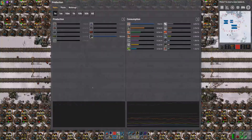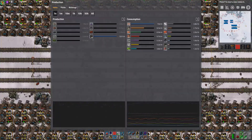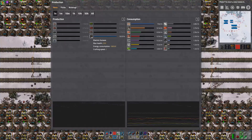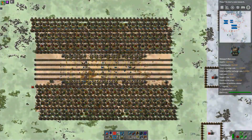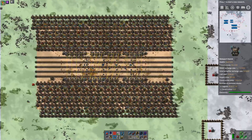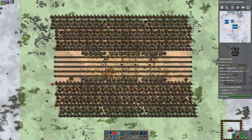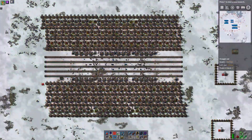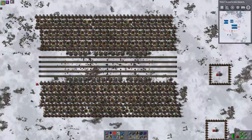It should be producing 630-ish, but it needs to produce over 6 and we are not getting close to that. I have tried various things: shuffling around the build, adding extra smelters here and there, doubling up inserters, removing inserters — everything bar doing the hokey-cokey. I cannot make this build work.